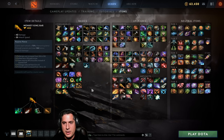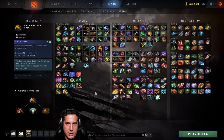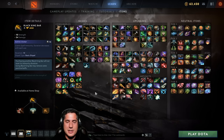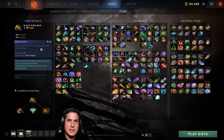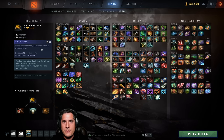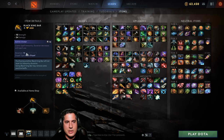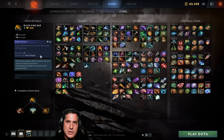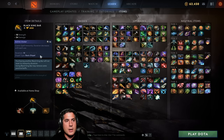Black King Bar is one of the absolute staples for carry heroes and even some supports. You get some Strength and damage, but the real star is magic immunity. It lets Crystal Maiden channel Freezing Field without getting interrupted — Ogre Magi can't stun you, Sven can't stun you. However, each time you use BKB its duration decreases, so only use it when you really need it — in major teamfights to protect yourself from magic damage or to channel abilities unimpeded.